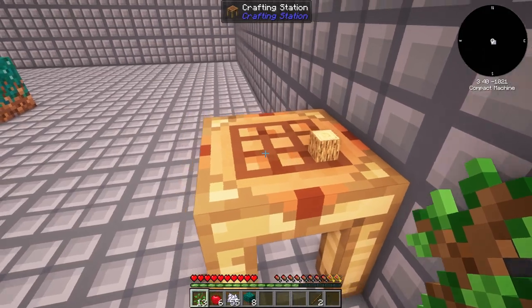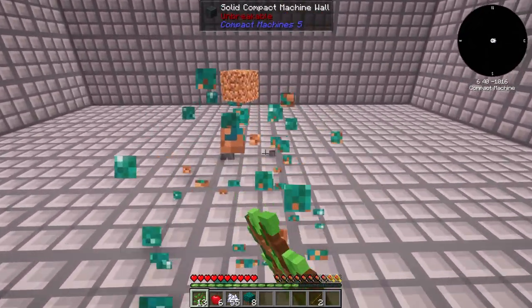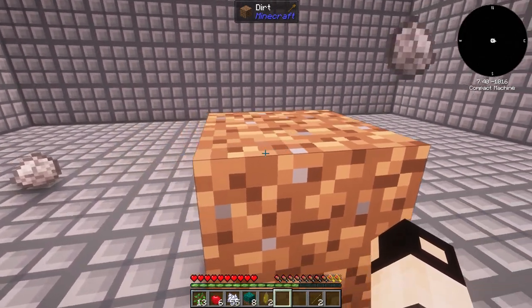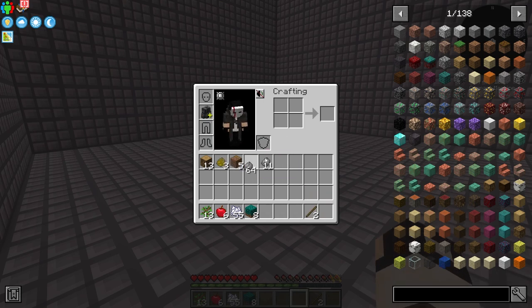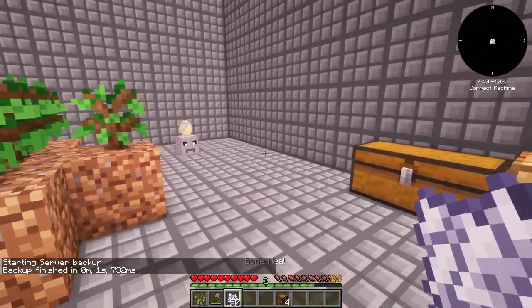The next thing I want is some cobblestone. You get cobble by shift right-clicking the dirt with an empty hand, which gives you clumps of soil that can be transformed into dirt. The rocks give you cobblestone. Because we don't have work mode we need to automate bone meal, and we'll do that by making a composter.